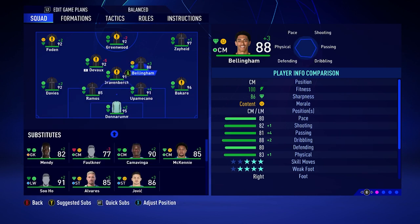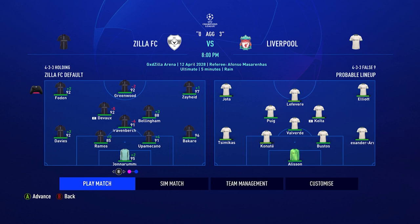I'm starting Bellingham rather than Kamavinga for this match. The bench is Suho, Alvarez, Jovic — a pretty solid bench. No other changes needed. If you guys have liked this video so far, make sure to smash the like button, subscribe to the channel if you haven't already, and turn on post notifications. Drop comments on what you want to see in the next three episodes. Thank you guys for watching — let's see what we do against Liverpool.